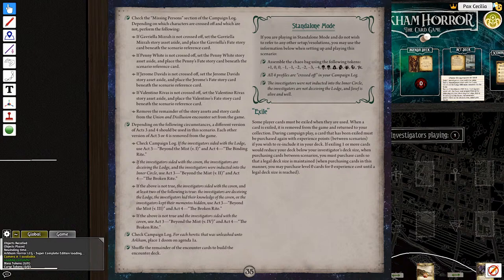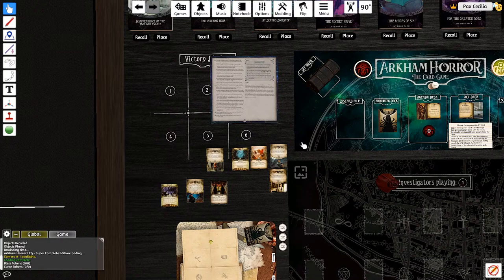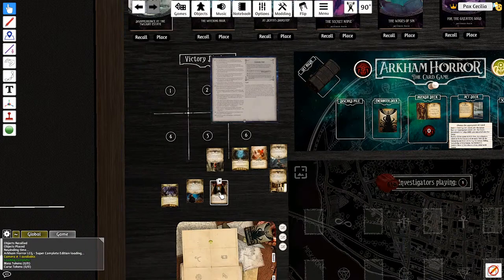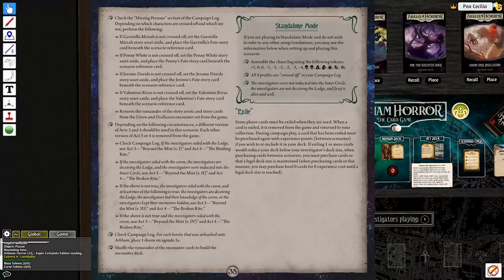For each heretic that was unleashed - since we didn't do that scenario, no heretics were unleashed. I'm going to do a quick check to make sure this is remotely functional. I had a stick of RAM die on me last week and my memory is currently halved because I have it unplugged, or else the computer crashes every five or six minutes. Shuffle the remainder of the encounter cards to build the encounter deck. That is actually the scenario setup complete.